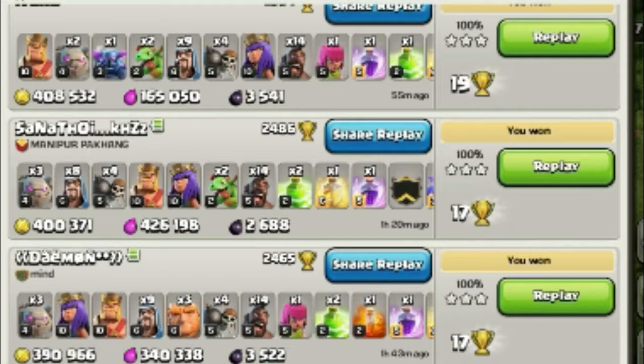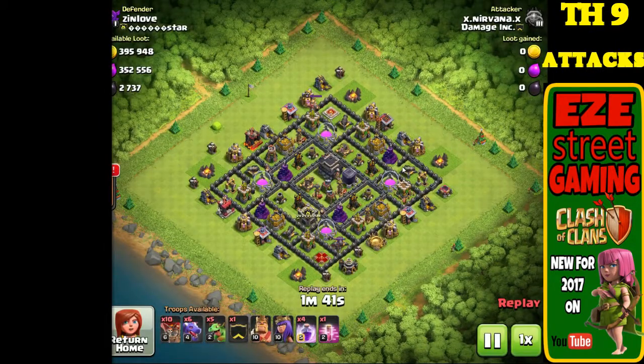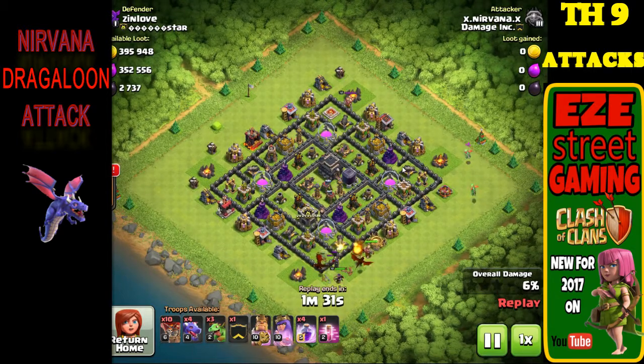We're gonna feature the LaLoon and a bunch of different hog attacks. She really killed it once she got focused on some of these attacks and tried a couple of times. These are some really strong attacks in Town Hall 9. Anyone who's watched the channel knows that I think Town Hall 9 is probably the strongest town hall — they just have so many good options. The troop levels are right, balloons are the same level as Town Hall 10, so you have tons of opportunity.